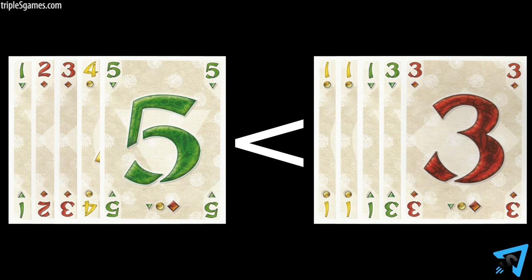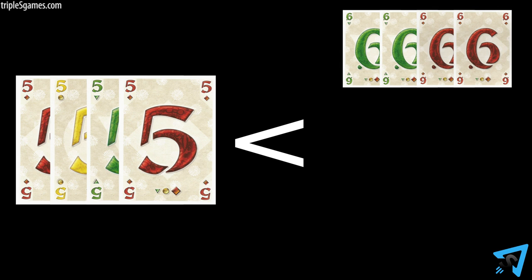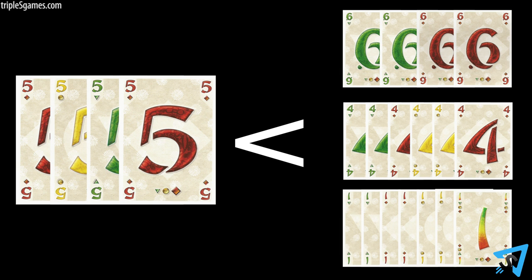A higher five card combination beats a lower five card combination. A full house beats a straight. Finally, a gang of four beats any ranked card or card combination of any cards at any time. Only a higher ranking gang of four or a gang of five, six, or seven can beat a lower gang of four.